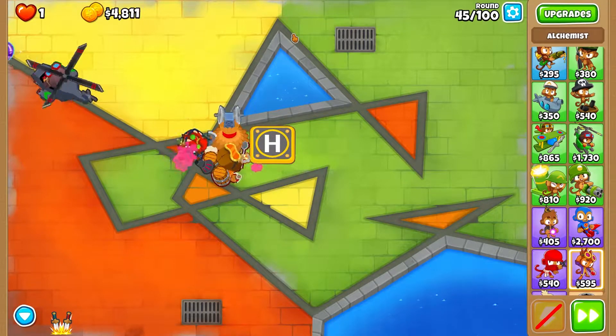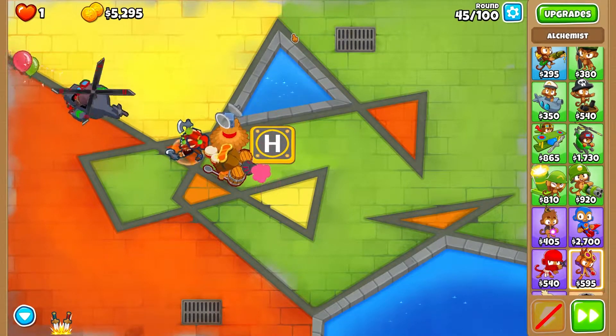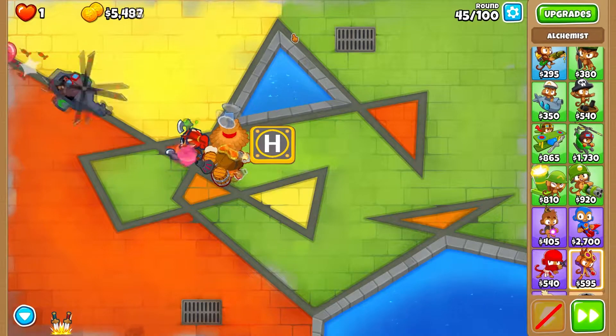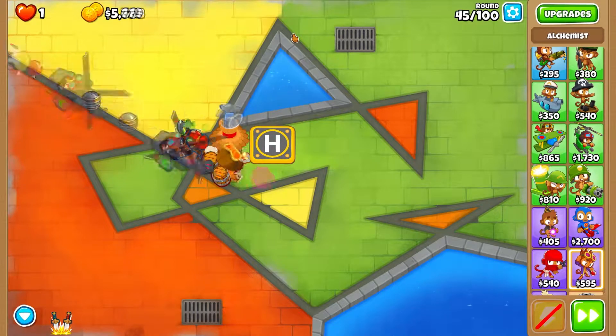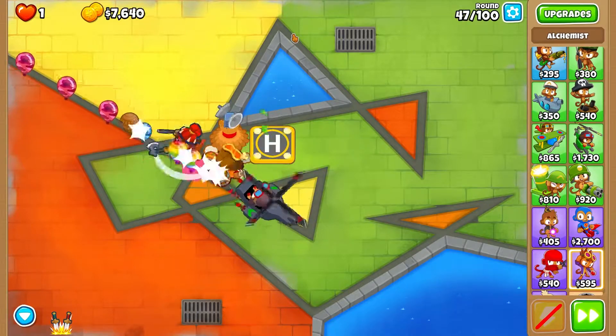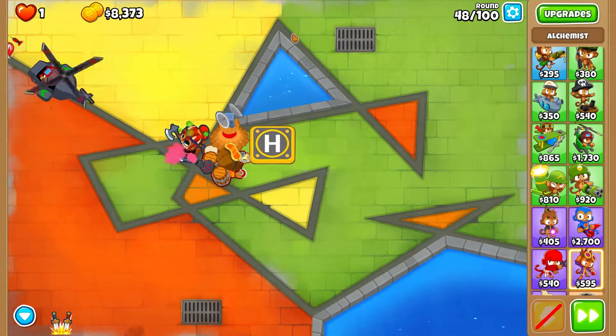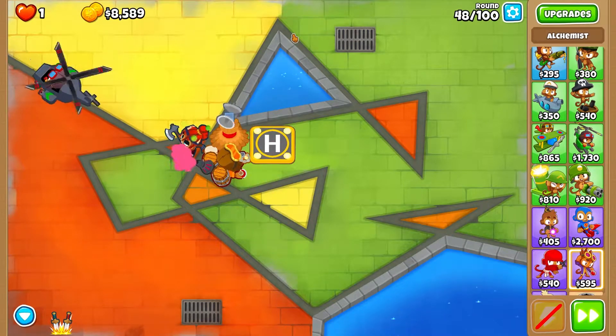We should survive most rounds until we get a Future Dart Ship. With Monkey Village's Rigour Blocker upgrade, we should be extra safe against Round 76. In the previous deflation mode videos - Cargo and Moon Landing - if you did exactly what I showed, you beat those maps in no time.